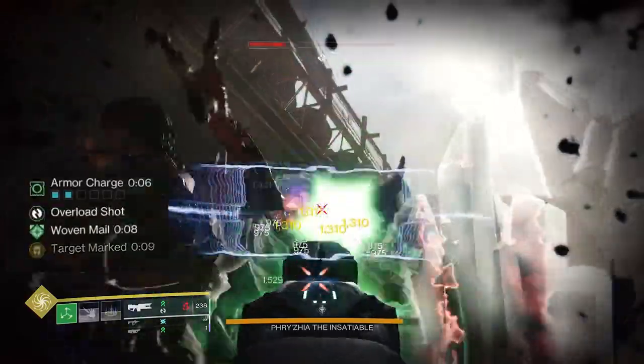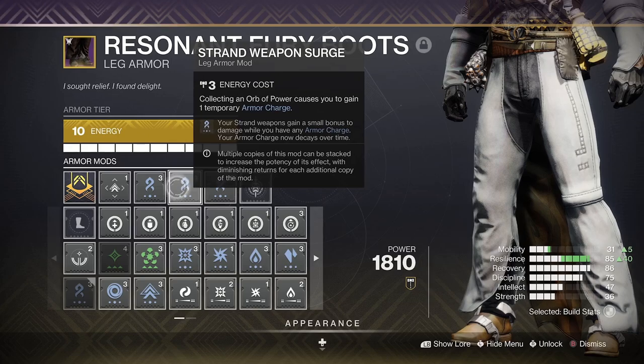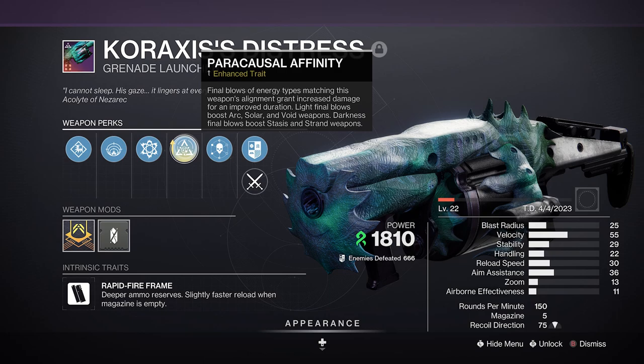This also gives you basically unlimited uptime on Unraveling Rounds, and all you then really need is a 22% damage boost from a bunch of Strand Weapon Surge mods, which will boost your strand heavy weapon of choice too.